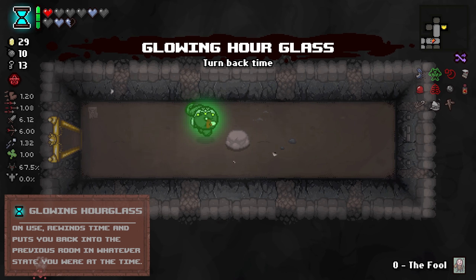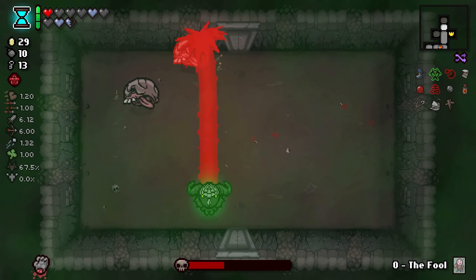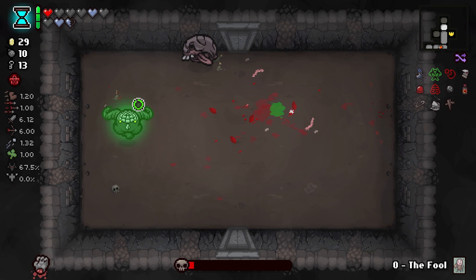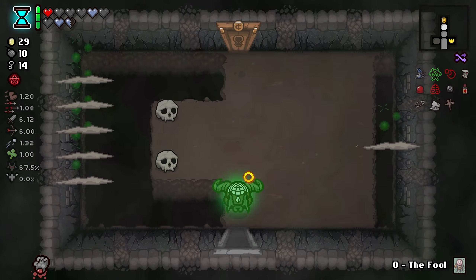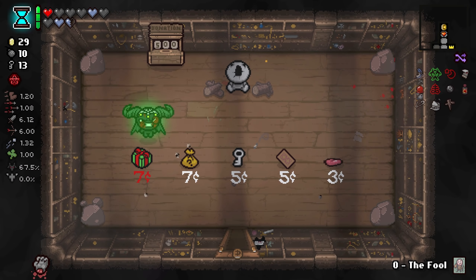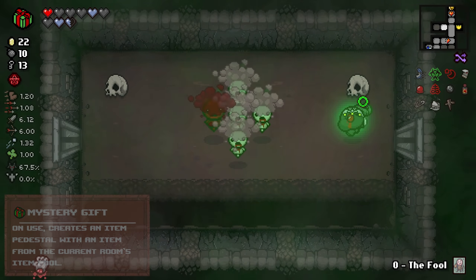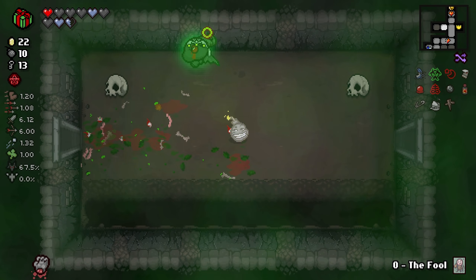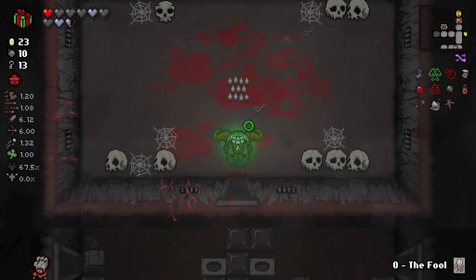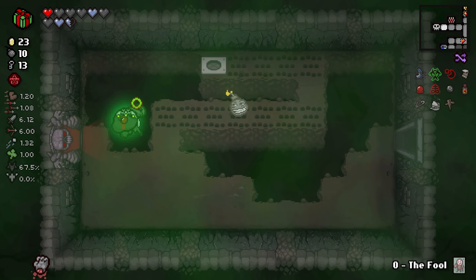What do we got in here? Glowing Hourglass - it's a Spacebar item. It allows us to basically redo a room if we have a room that goes really badly. I don't think it's top tier, but it definitely has its uses. Now this, on the other hand - Mystery Gift? Much better. You use it and it gives you an item from whatever item pool you use it in. So if you use it in a Deal with the Devil Room, it'll give you a Devil deal item. Although it seems like whenever I use it there, it almost always pays out with Lump of Coal. On the other hand, Lump of Coal with Brimstone is really good.